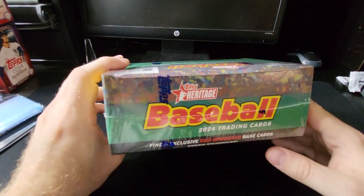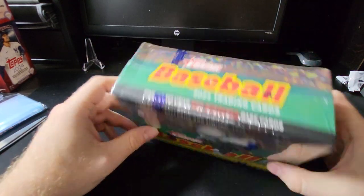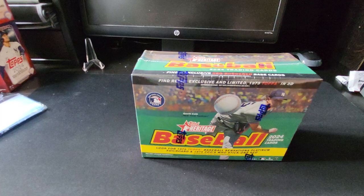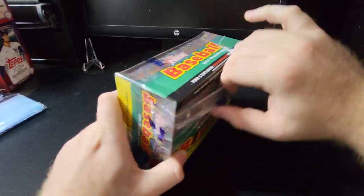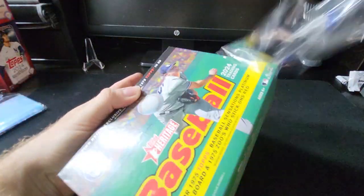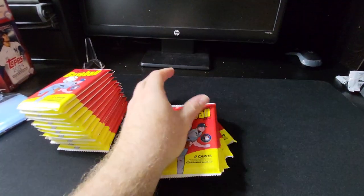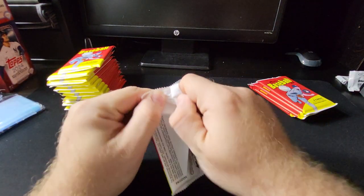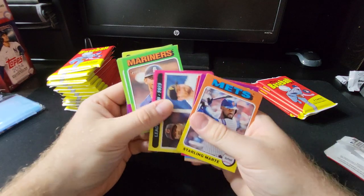Hey guys, welcome back to TC Cards. Here we have another monster box — mega box, whatever they call this. This is 2024 Topps Heritage. We're working on completing the set. We opened up one of these before and didn't really pull anything crazy in terms of parallels, but we'll continue plugging away. As much as I do love buying singles off eBay, at the heart of it I enjoy just collecting even base cards and completing sets.